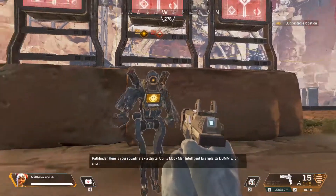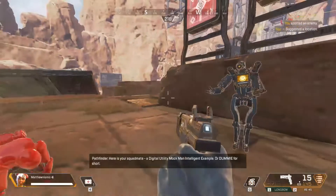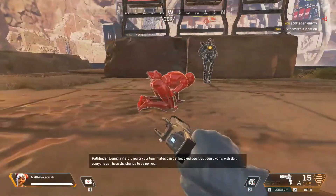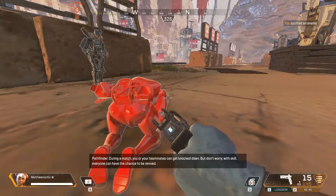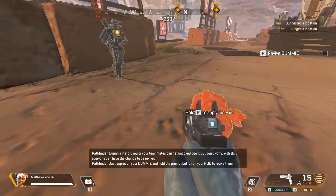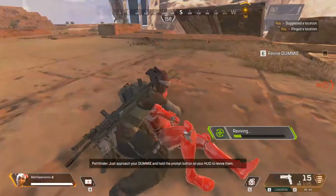Here is your squad mate — a Digital Utility Mach-Man Intelligent Example, or dummy, for short. During a match, you or your teammates can get knocked down. But don't worry. With skill, everyone can have a chance to be revived. Hold the prompt button on your HUD to revive them.